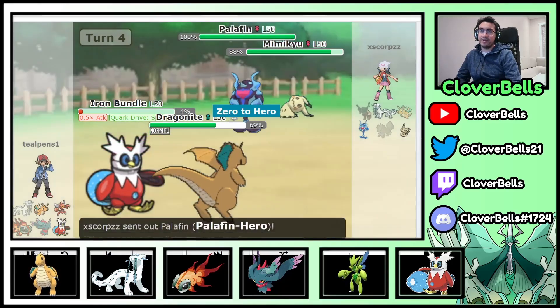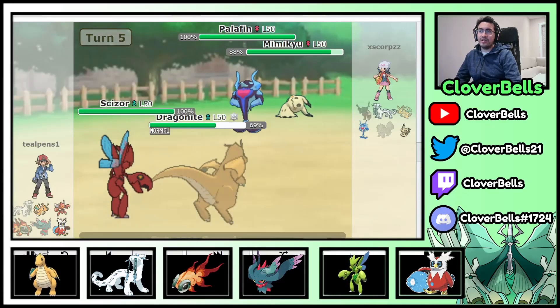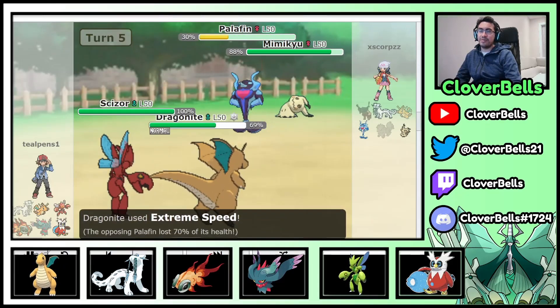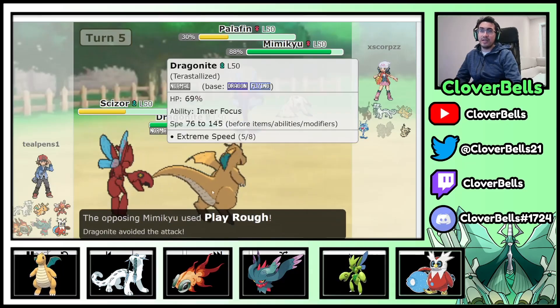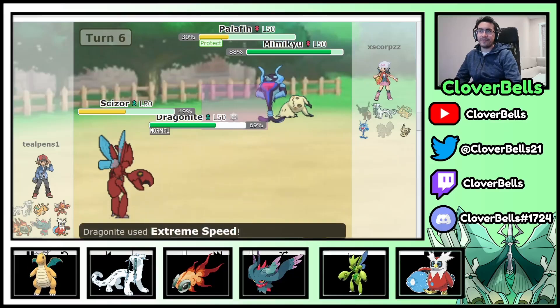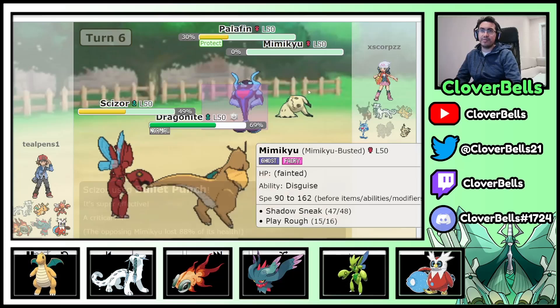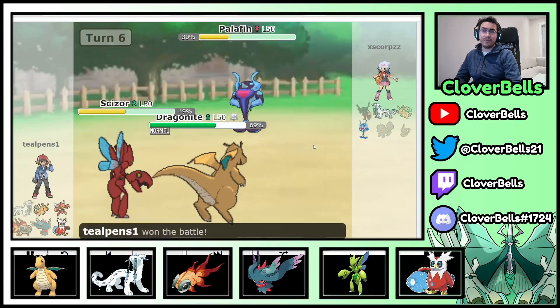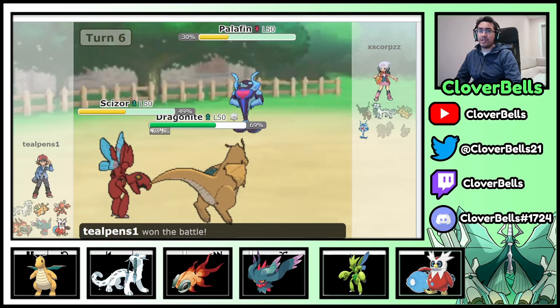Shadow Sneak hits the Bundle and Palafin appears again. I switch into Scizor and click Extreme Speed into Palafin — really strong damage. He tries for Scizor and Dragonite but whiffs, which pretty much spells the end for him because now he just has the Mimikyu slot. Bullet Punch cleans up and Scizor does great work in all these games.